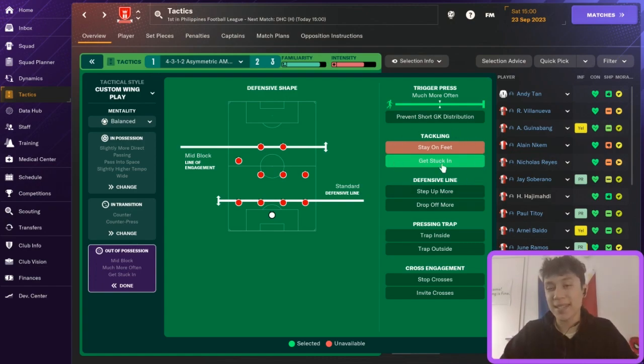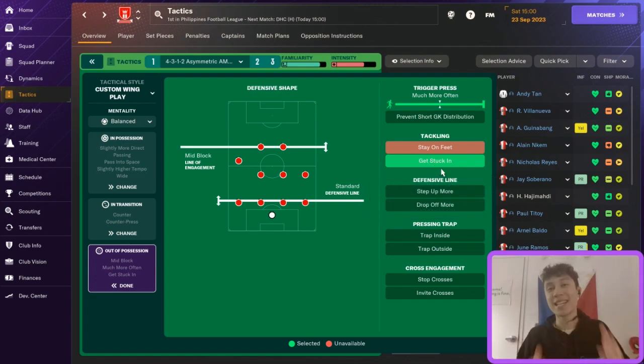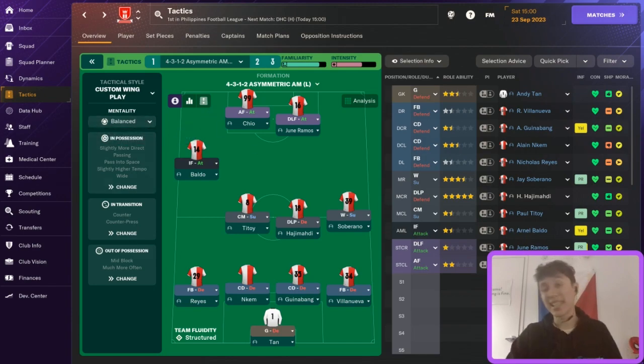The only other instruction I have is get stuck in, and I'm debating this one. I don't actually recommend it — I've gotten a red card and conceded a couple of penalties, which I think is because of it. I took it off for the last two matches and didn't get a red card or allow any pens. So I'm actually going to click off get stuck in now, but you can experiment and see what works. The mentality I use is balanced — it works well for a lower league, balancing attack and defense. You could go with positive mentality if you think you're the better team, but I wouldn't go below balanced.